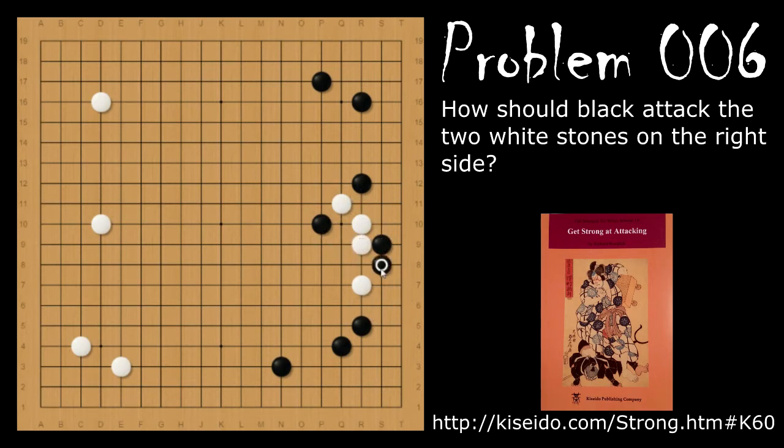So if white blocks, black will poke at this and then connect. Now white's stones are floating in the center, and so white is going to struggle with this.